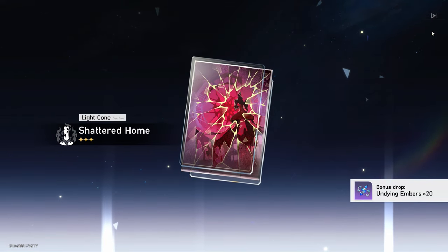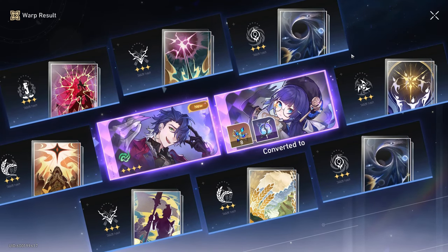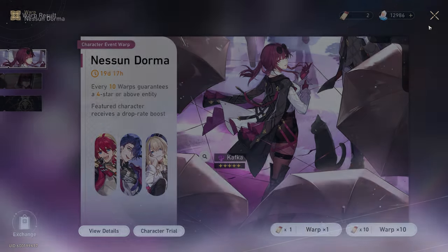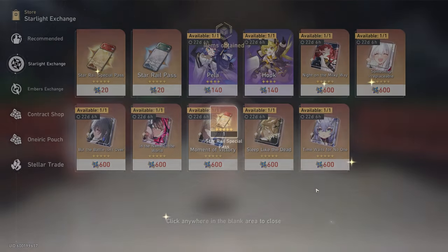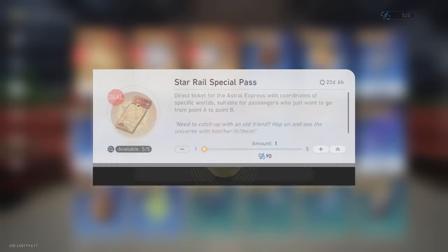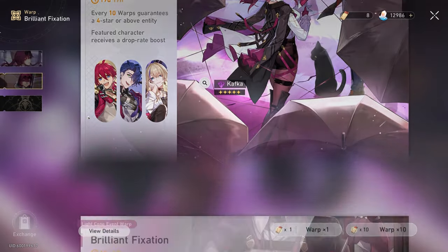That is amazing. I got Sampo — I need a new wind unit anyway. It's crazy. That is just unbelievable. Okay, we're going for the light cone.